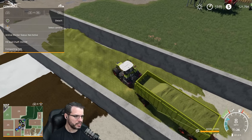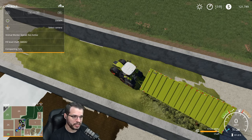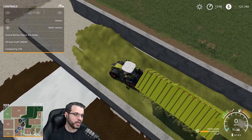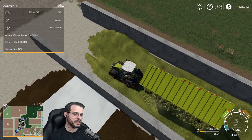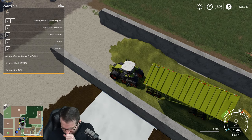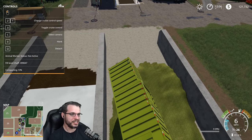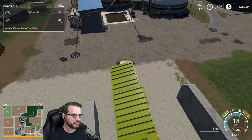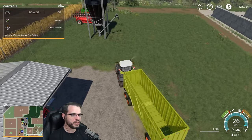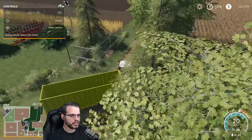Pigs — the big thing with pigs is they breed really fast, which is amazing, and they give you lots of slurry and lots of manure, both of which you can sell to the biogas plant for a lot of money. So they are good in that regard. But the thing with pigs is they require a lot of different crops, so it's really hard and a little tedious to try and keep up with all of those.